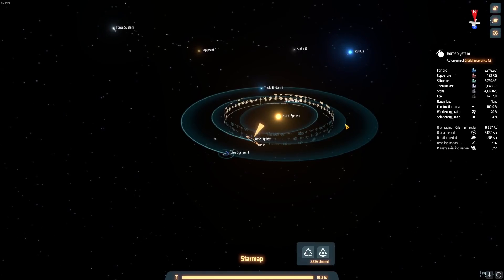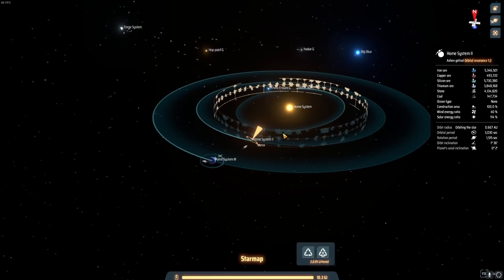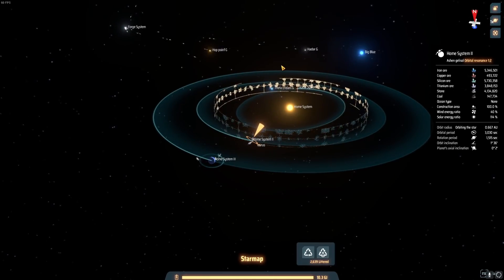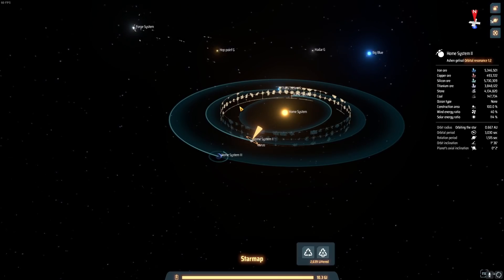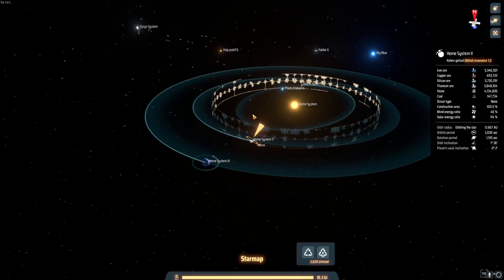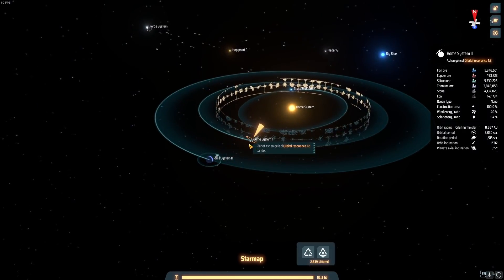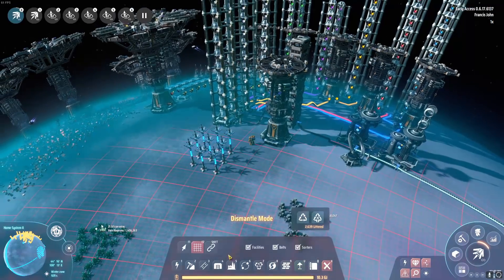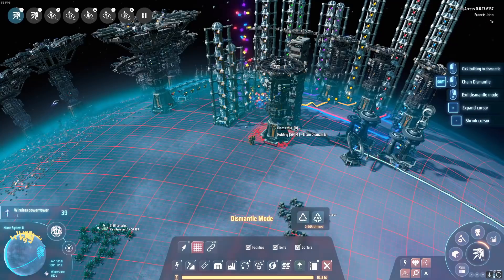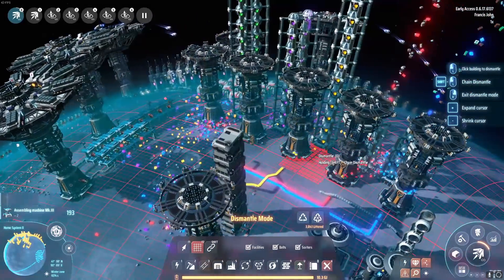We're back with some more Dyson Sphere Program. Today I thought we'd start off with a little bit of demolition. This is our starting system - I never covered it for this playthrough because I covered it the previous two or three times and didn't want to bore everyone with it. We're still having a few ships come back here occasionally to pick up random resources, so I thought we'd do a little bit of deconstruction. The great thing about this is once your inventory is full, stuff just starts raining out of the sky - it's actually kind of cool looking.